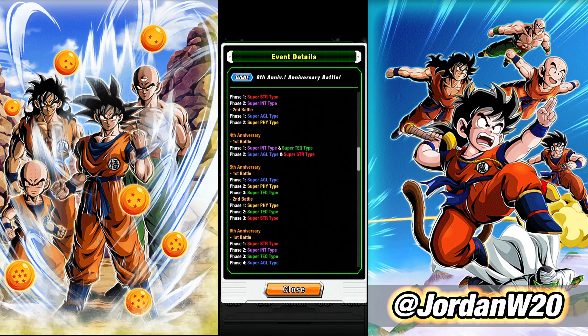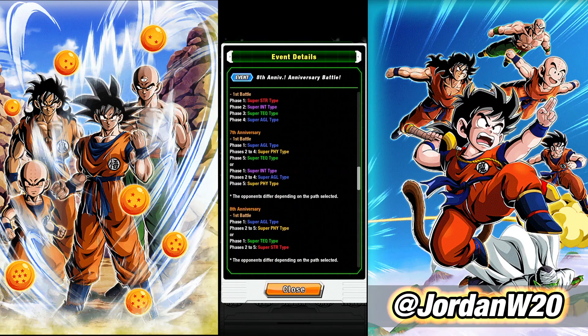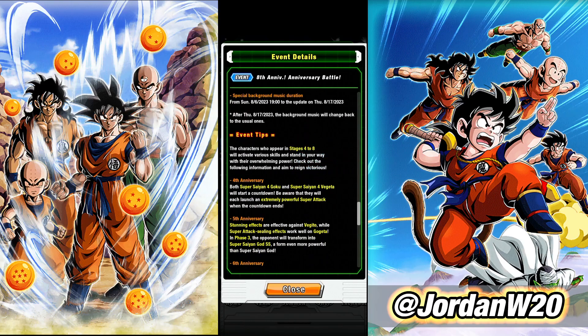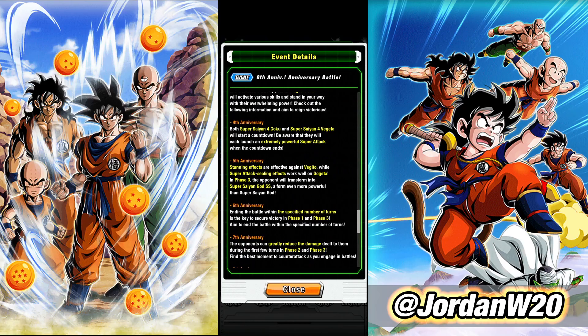Starting with stage four, they started adding a little bit of extra info here for us. They added these notes about these guys in the event tips — be sure to check out this information, there's always a lot of good stuff to read. So if you're ever having trouble with an event, hop in and see if they gave you any tips. Stunning effects are effective against Vegito, while super attack sealing effects work well on Gogeta. In phase three, the opponent transforms into Super Saiyan God Super Saiyan, a form even more powerful than Super Saiyan God. So: stun Vegito and seal Gogeta.